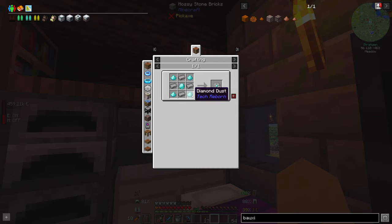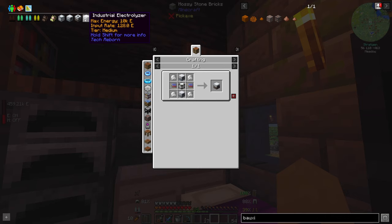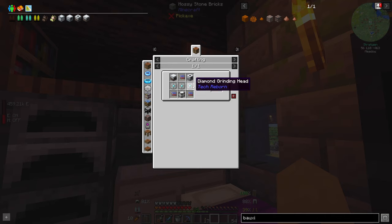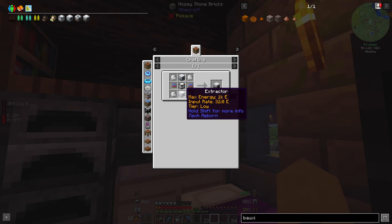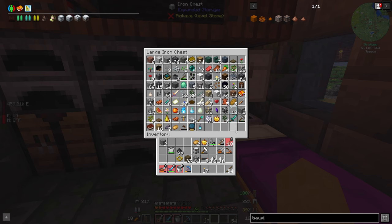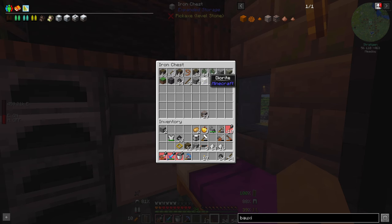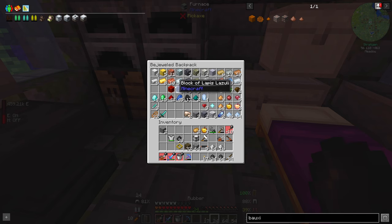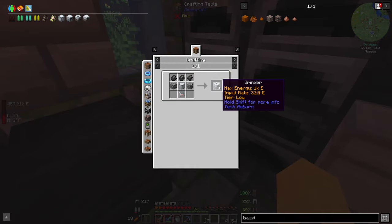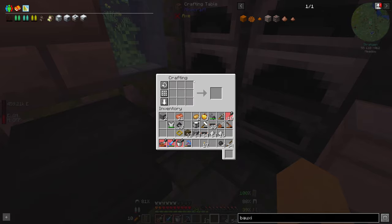Diamond grinding head, oh my god — steel ingots. I need an industrial electrolyzer just for that, oh my god. Things are getting complicated now. So we need four of these extractors — let's just start with four extractors. Probably need all my rubber and a whole bunch of copper. Just make a bunch of wires. I need a grinder at some point as well. So four extractors means 16 tree taps.